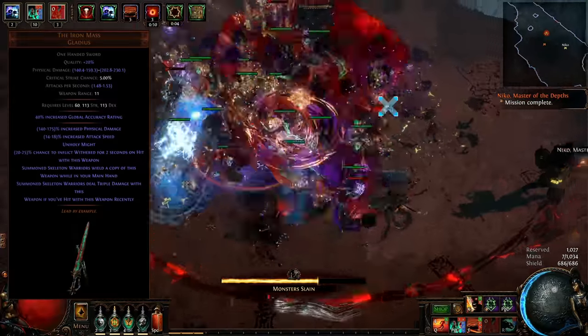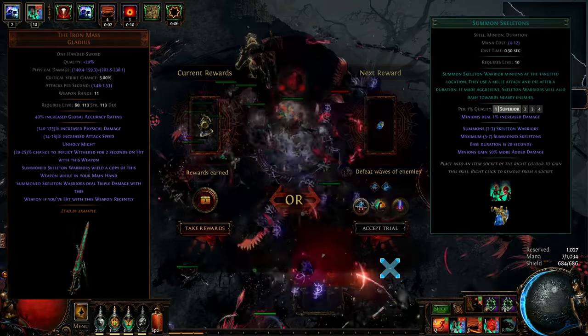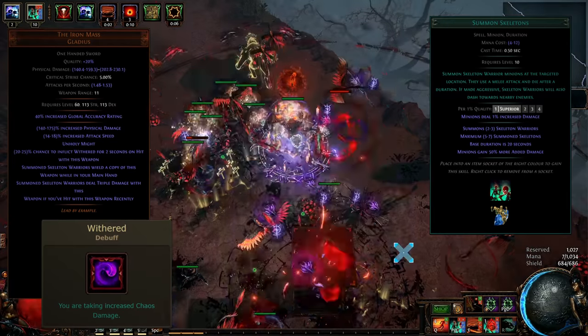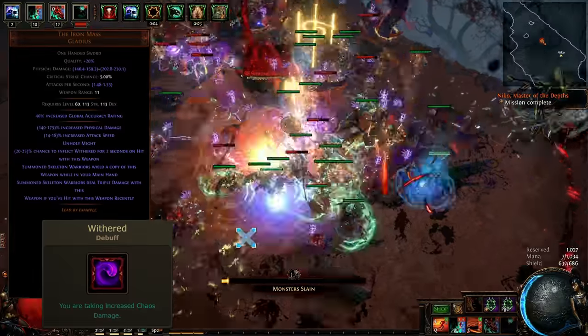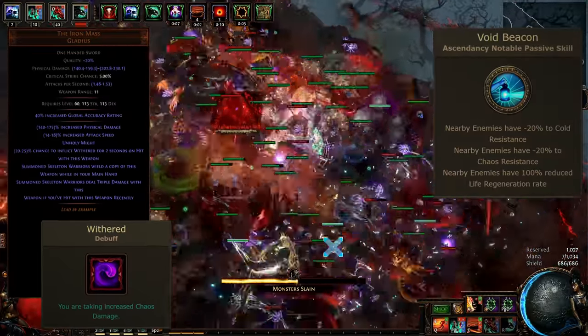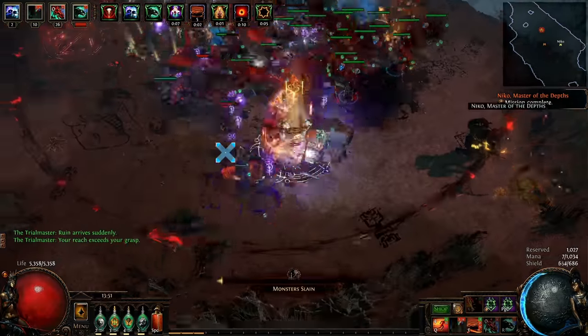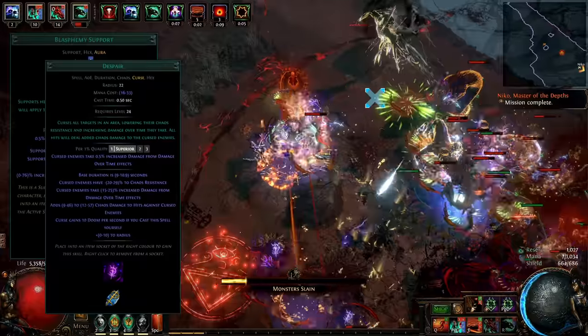The main mechanic of the build is the Iron Mass unique sword. With a simple hit from Iron Mass, the character triples the damage of skeletons. It also stacks wither stacks for extra added chaos damage. Since we are Occultists, we can get extra chaos damage from Void Beacon Ascendancy and also buff the Despair Curse with Malediction Ascendancy. Since we are in melee range, going for Blasphemy Despair is a natural fit, which guarantees Profane Bloom explosions from everything in range.